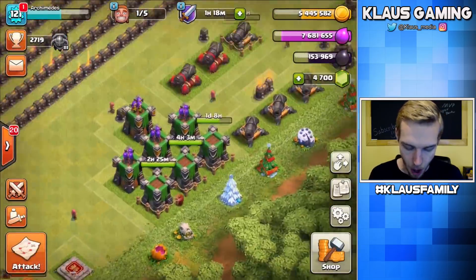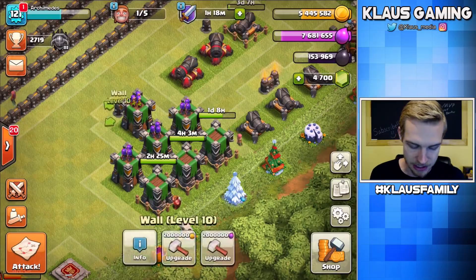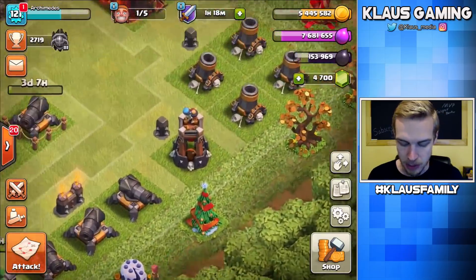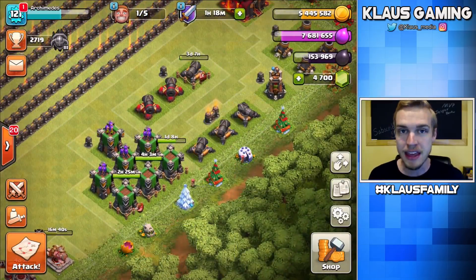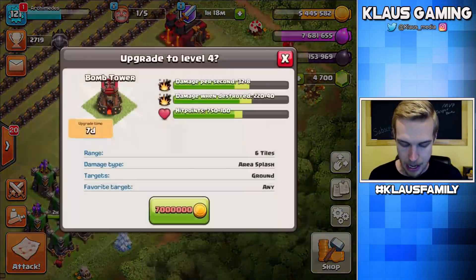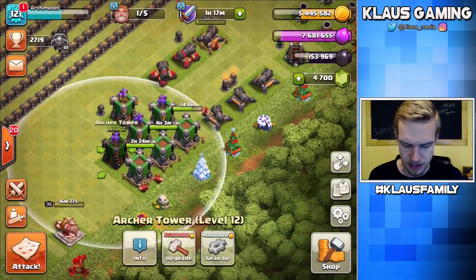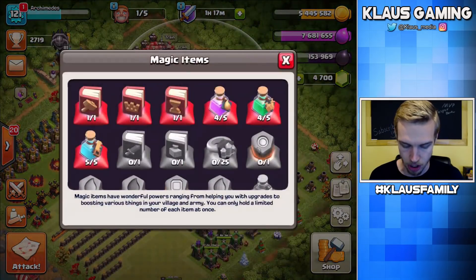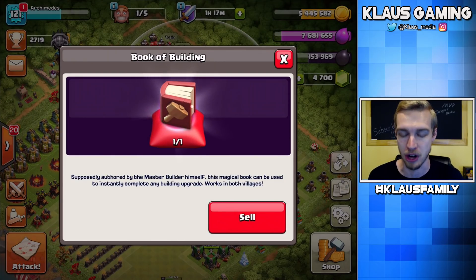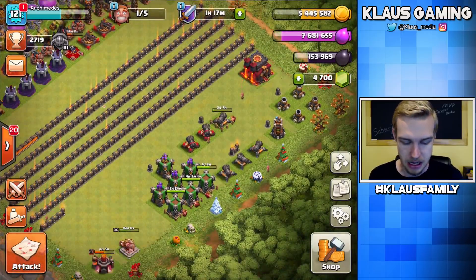Let's see what's going on here. All our archer towers are now either maxed or one level from max, or upgrading to that point — so that's good. Half our cannons are in the same position. We've got one more bomb tower and all four mortars. The goal right now is getting all these cannons done and then start maxing out our archer towers. I have a book of building, and that's going to be spent on the most expensive — longest — upgrade, which I believe is the bomb tower at seven days. I do have it here, but I don't have enough gold to upgrade the bomb tower right now, so I might do that off camera.